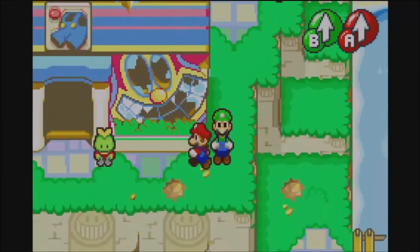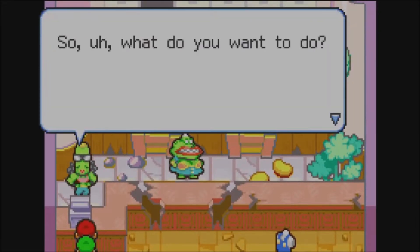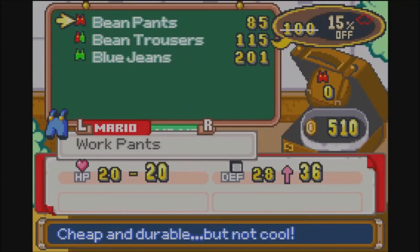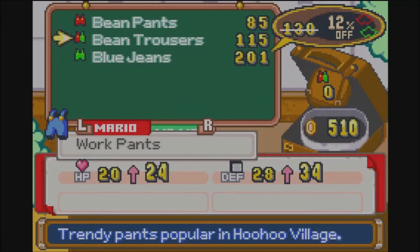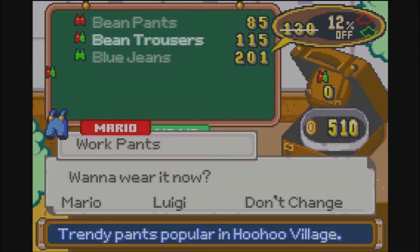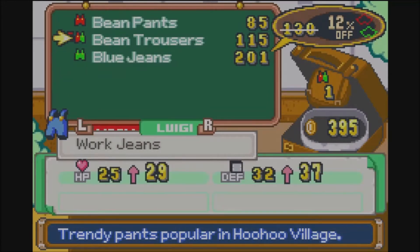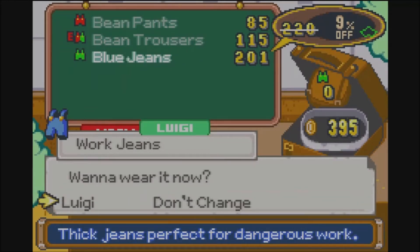Alright, fine. Let's see if we can buy some stuff here. So this is our shop. As of right now, we have some hot fashions. When you have your stash points, as I mentioned in the first session, it allows you to get discounts off of certain stuff. But there are plans where Mario and Luigi can only equip certain things, and sometimes both of them can wear it. Let's try the Bean Trousers — that's actually the best work clothes for him now, because Luigi needs that. Luigi can get the work jeans, which are just better for him.